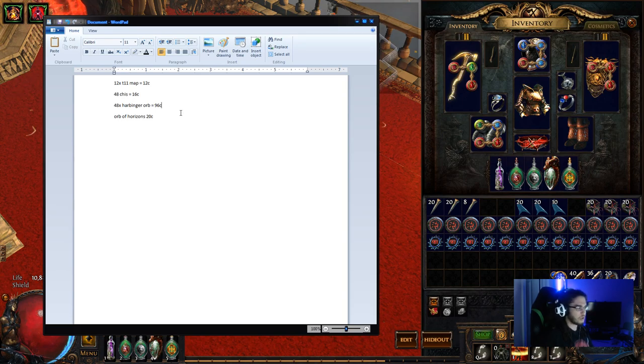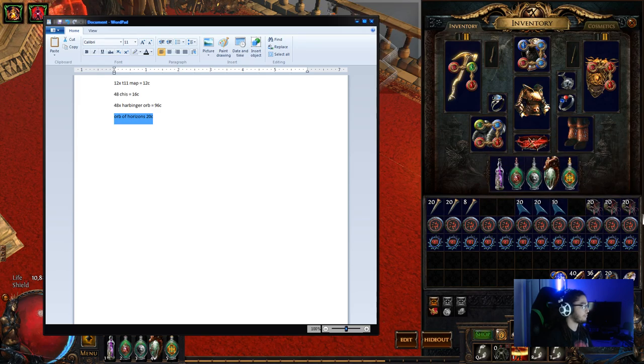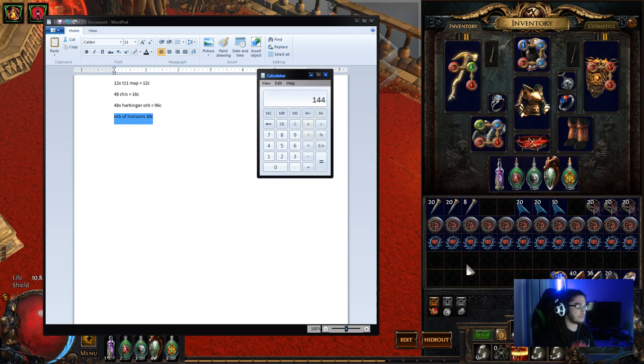I bought all of mine for 96 chaos. And then I've got orbs of horizon that I'm testing something out with as well. These go for about 3 for 1 chaos right now in the hardcore league, and you don't have to do this method at all — this is something I want to try personally. So the total amount comes up to 144 chaos as our total.